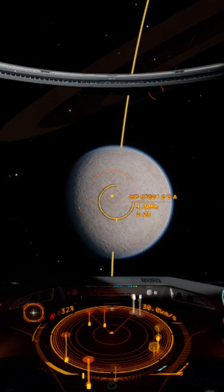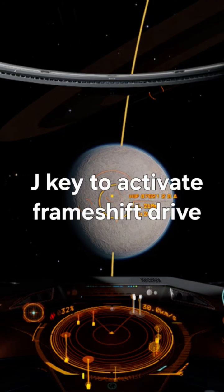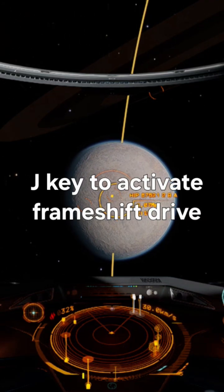Alright, so the first thing I want to make sure is that our jump drive is active — our frameshift drive — which it is. I can see it by the faint little lines going through the center.